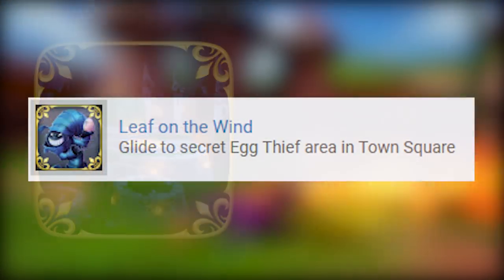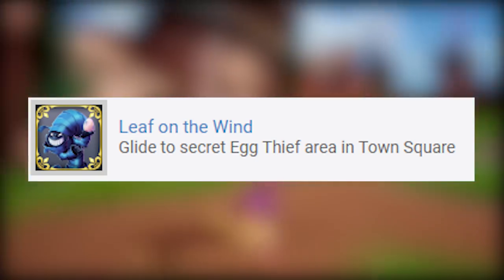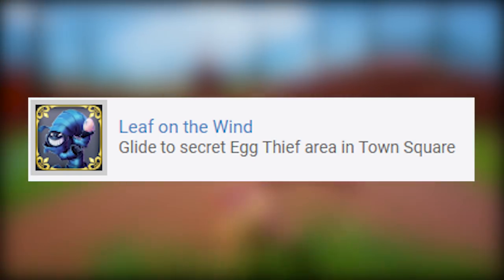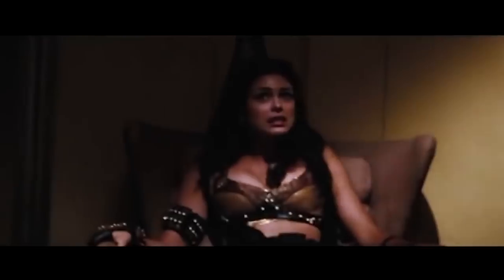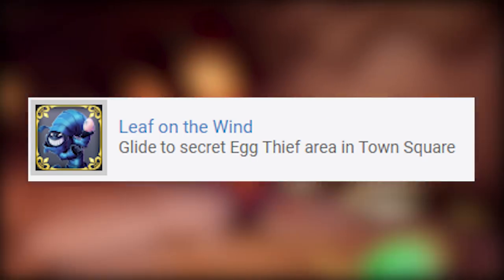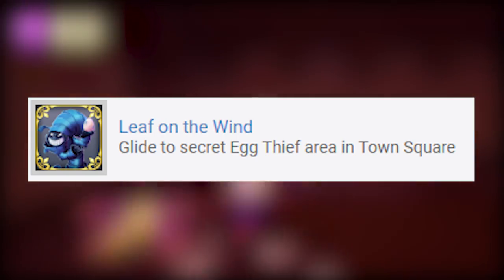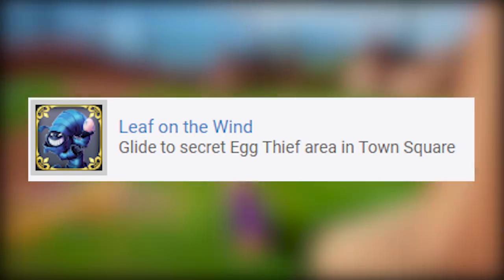Next up we got an achievement called Leaf on the Wind — simply glide to the secret egg thief area in Town Square. The reason I picked this is because it's a reference to one of my favorite movies of all time, Serenity: 'I'm a leaf on the wind, watch how I soar.' Which is interesting because the following line is 'watch how I soar,' which is kind of how Spyro gets to the thief. So it's just a really nice touch.